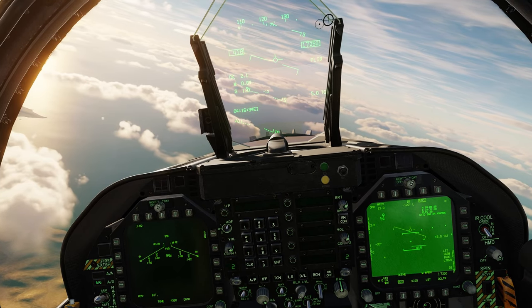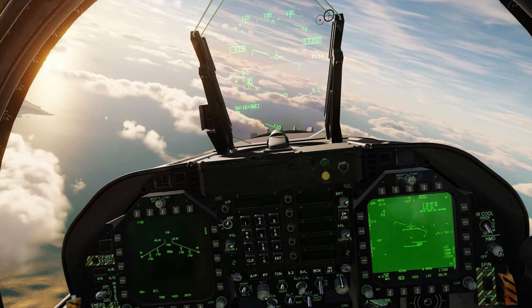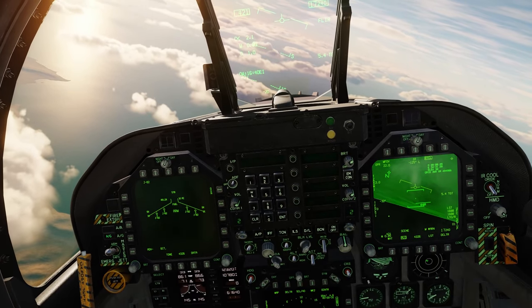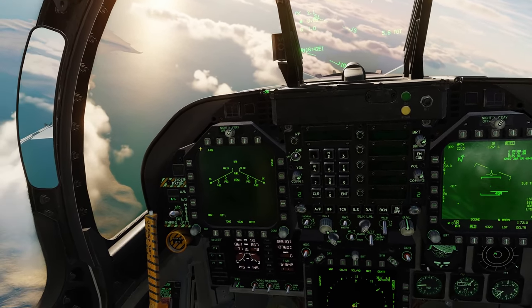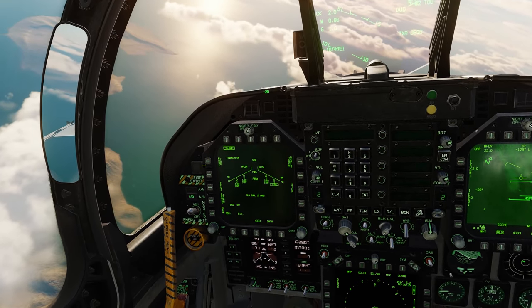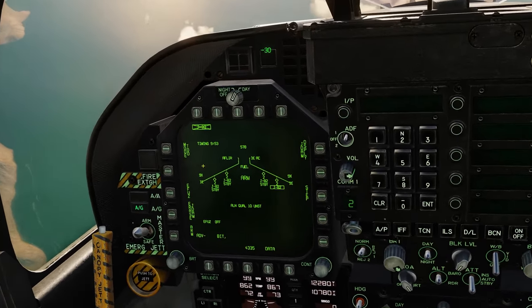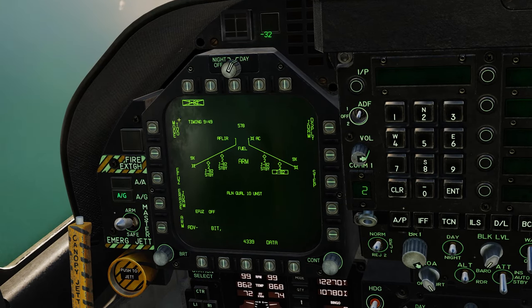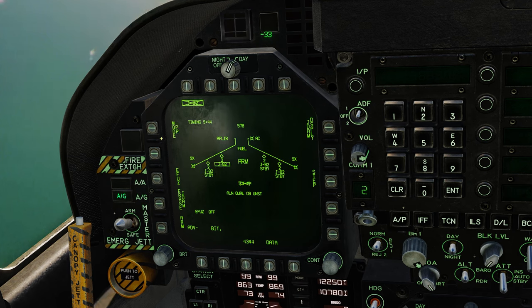Next we need to go into the JD2, or JDAMs, and set these up. In the first example we're going to be doing four JDAMs as a ripple attack. All we have to do is click JD2. We need to make sure we go to TOO mode on every single station — so TOO step, TOO step, TOO step, TOO. Then click E-Fuse Instant.